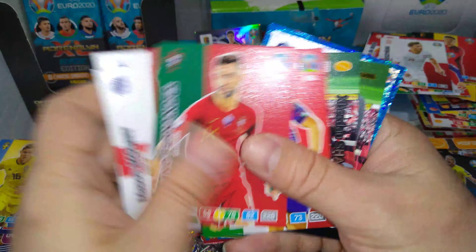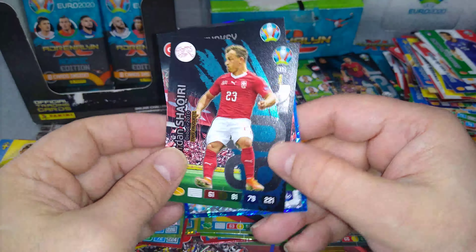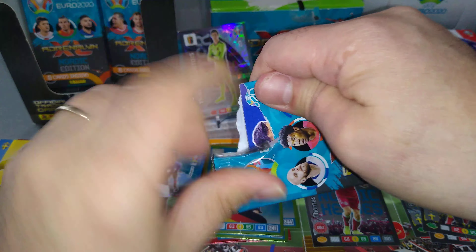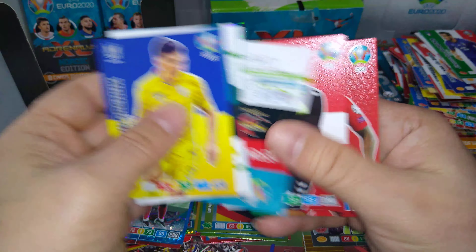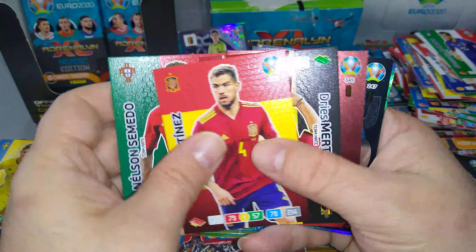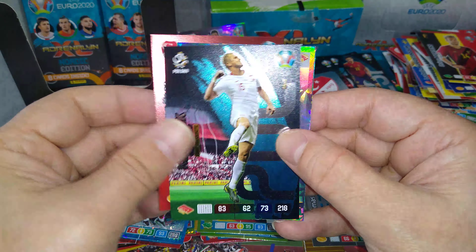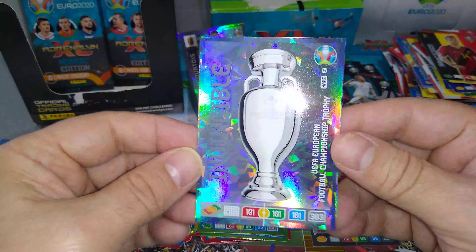England special pack. Shaqiri fans favourite. Turkey badge. And Paul Pogba, key player France. Emre, captain Turkey. Glick fans favourite. And boom — we pulled the trophy, number five, invincible!